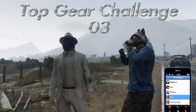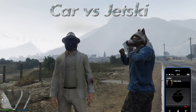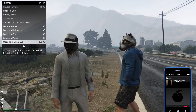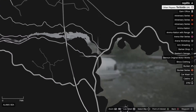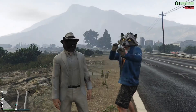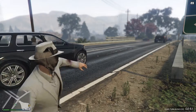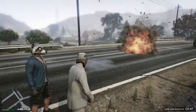Hello everybody, it's Megalithic here, and you join us today as we undertake another Top Gear style challenge — this will be our third in fact. On this occasion we are going to be racing the Zentorno and the Aqua across the Alamo Sea from one bridge to another.